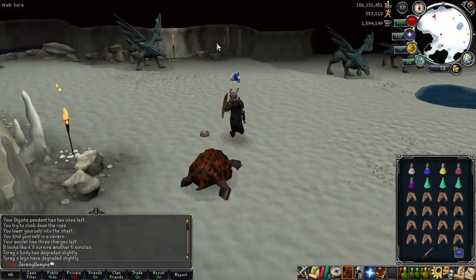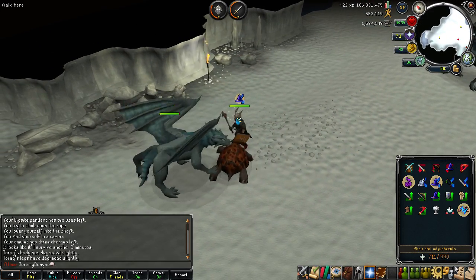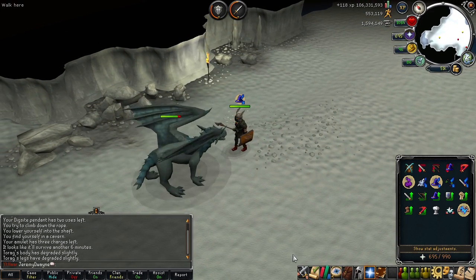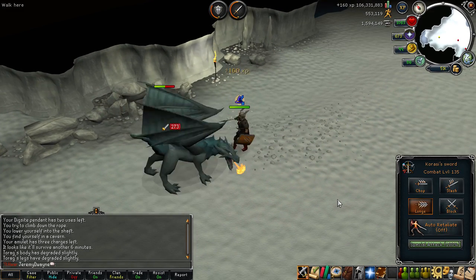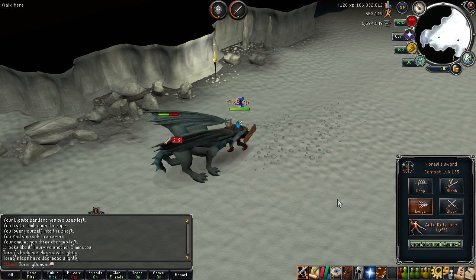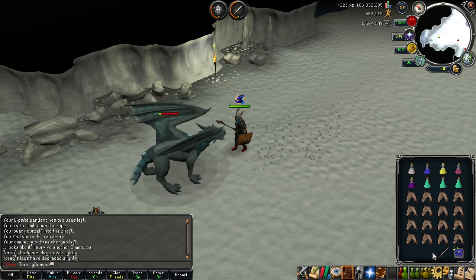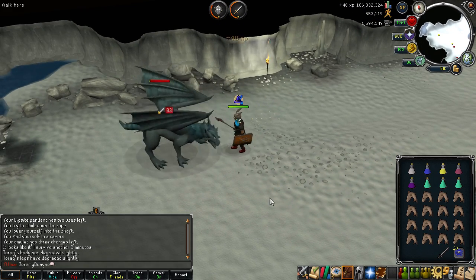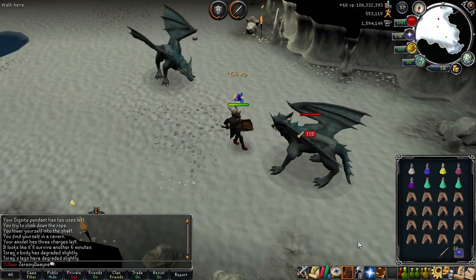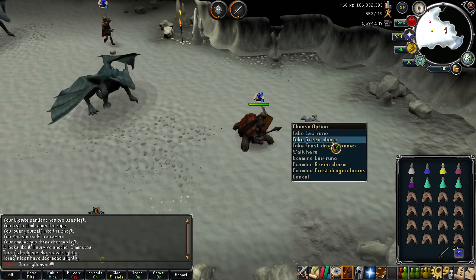If you have a pack yak, that'll be even faster XP and faster money, so I'd definitely recommend having a pack yak if you have the summoning level, which requires level 96. What you'll want to do with a pack yak is fill it with prayer pots and supplies to stay here a long time, then use winter storage scrolls to bank bones and just camp here forever. You can last ages if you do it that way.